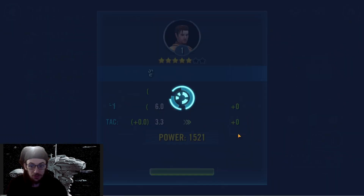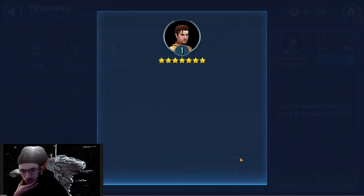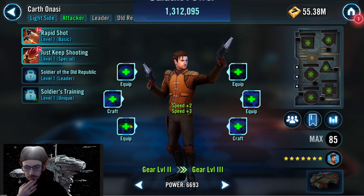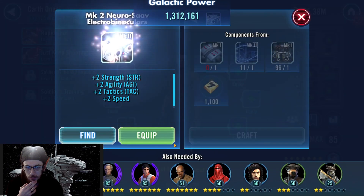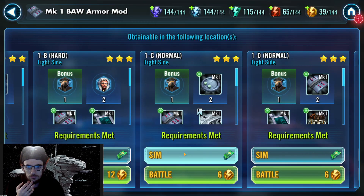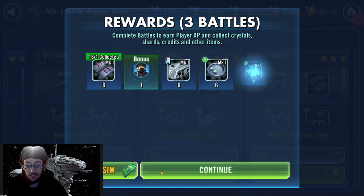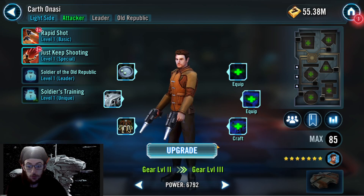I didn't really build them up very much when I unlocked Jedi Knight Revan on the main account. I remember somehow learning that I really don't need to build up Mission, Zalbar, and T3 too much for that one, and so I didn't. I just built up Bastilla and Jolie and got through it and we were all good.